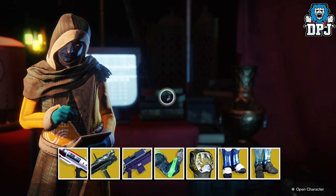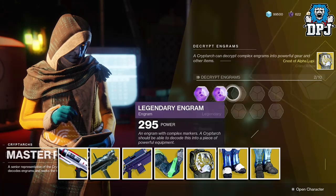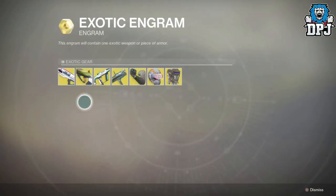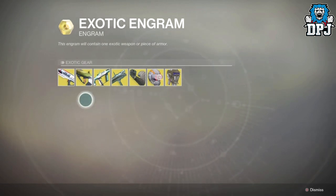Let's try it again. On screen we can see the possible exotics that will drop from this engram. And well, it actually happened again — he got the Crest of Alpha Lupi which was listed. This actually looks quite promising at the moment.